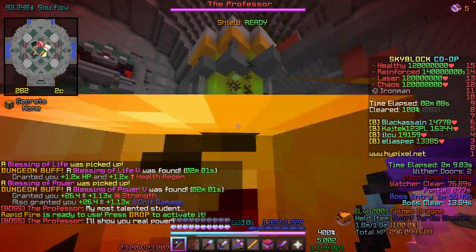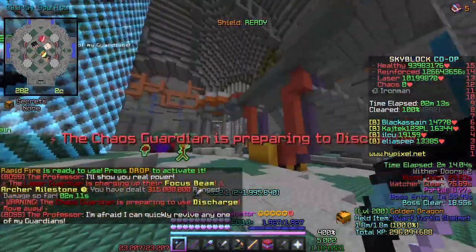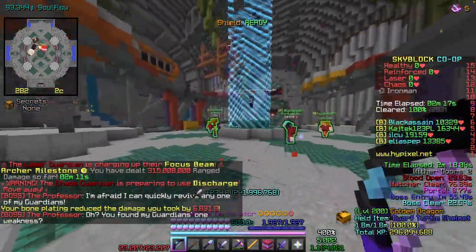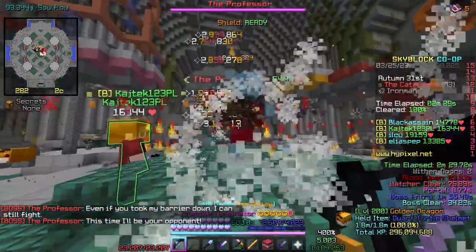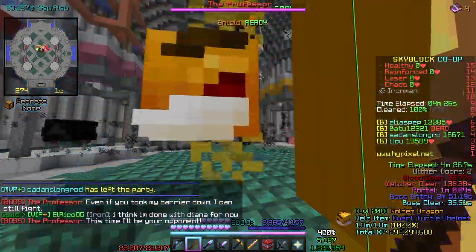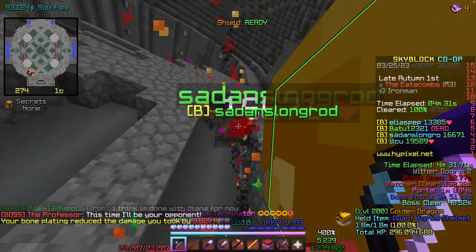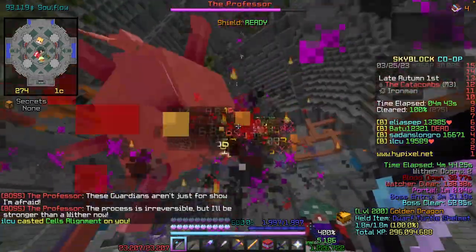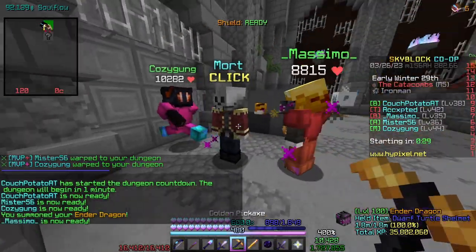When it comes to the boss fight, you want the archer to damage the Chaos Guardians while all other players split up between the rest of the guardians. It's important for the archer to kill the Chaos Guardian before it can discharge and one-shot everyone near it. In the next phase where the Professor spawns, you want to either fire freeze it in place and have everyone shoot at it, or alternatively ice spray it and with a knockback 2 weapon knock it into a corner where everyone DPSes it. The last stage where the Professor is in guardian form is straightforward — just shoot it.